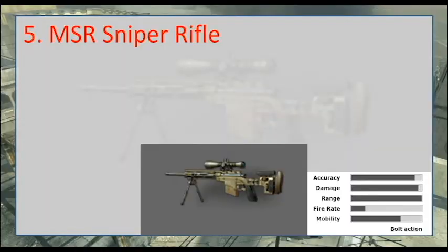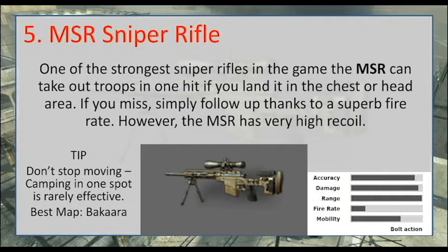Coming in at number five we have the MSR sniper rifle. An important tip with sniper rifles is you shouldn't camp in one area — you should keep constantly moving around. If you've got a really good trigger finger then this is probably the weapon for you. It's one of the strongest sniper rifles in the game. It can take out troops if you hit them in the head or chest, and if you miss a shot don't worry too much, it's a very forgiving gun.